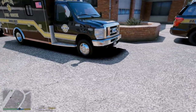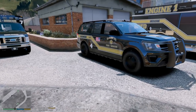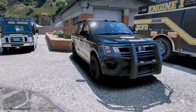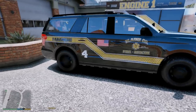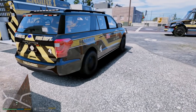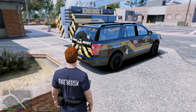Next up we have a paramedic fly car, or supervisor — that's going to be Unit 4, which is a Ford Expedition. Beautiful truck with 'paramedic' on the front. Very very nice. I'm really liking this pack, so I'm going to try to use this pack to respond to calls. We'll probably do fire calls today.